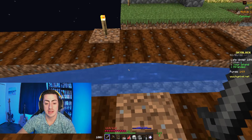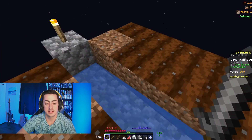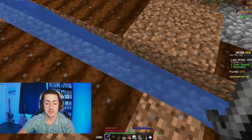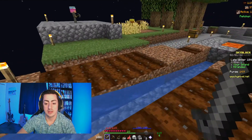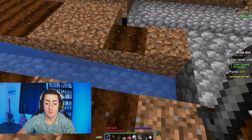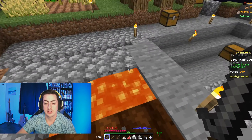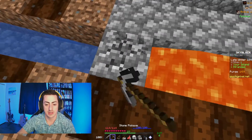What I went ahead and did was put down a water source — it is eight blocks: one, two, three, four, five, six, seven, eight. That's how far water can travel. Then you can plow this and plant seeds that you harvest from grass. Once you have it set eight blocks, take a space, another space, and then put down your lava bucket.